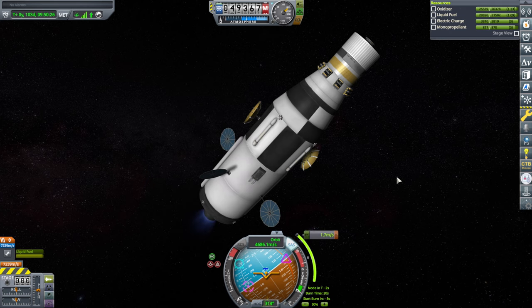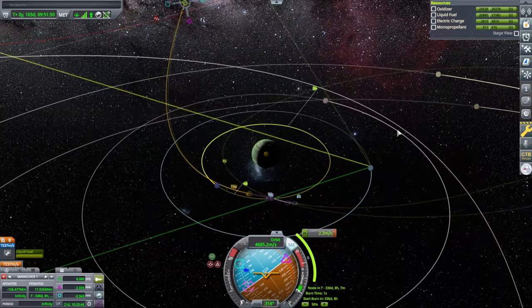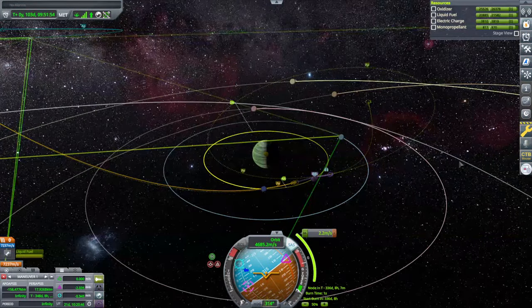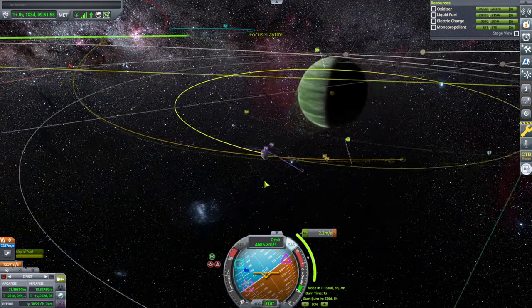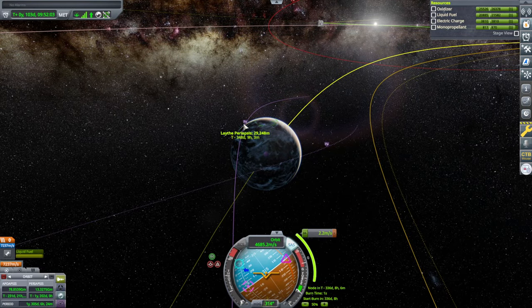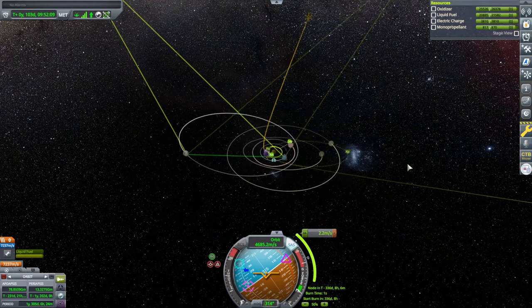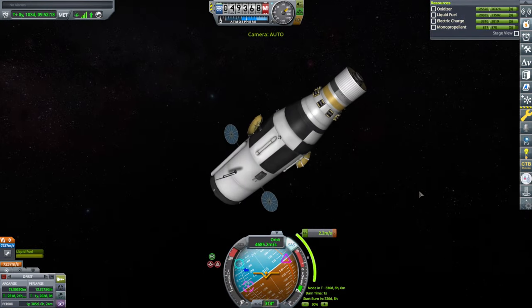That looks like sort of minimal inclination, a fairly good capture orbit, and not crashing into Lathe because it's out here. Our current path would be going through Lathe's atmosphere which is not good. So that will be the correction we do when we enter the SOI. This is all set up — let's take a look at Spaceship 2.